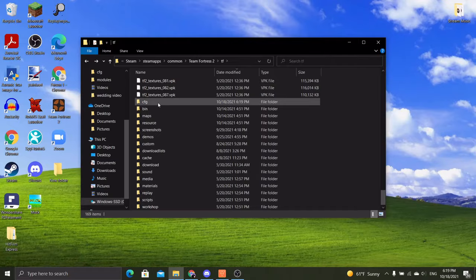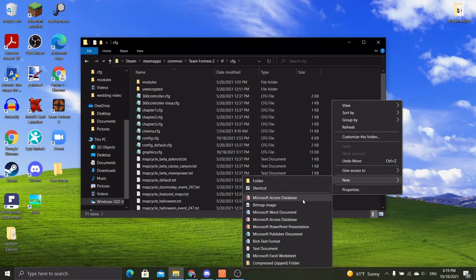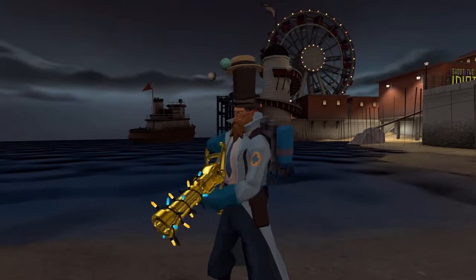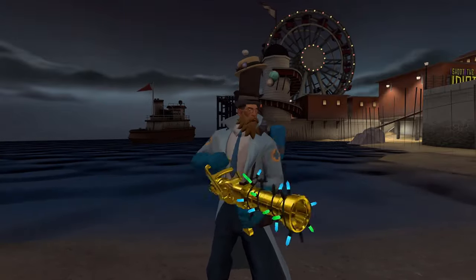Oh, come on, hold on just a second. From there, just go into your config folder and make a new text document called autoexec.cfg. Now, just type these couple of commands into your autoexec — I'll put them on your screen right now.